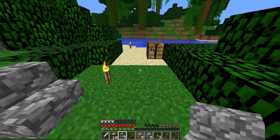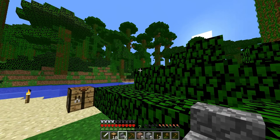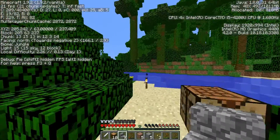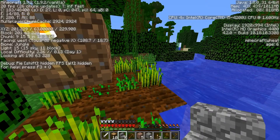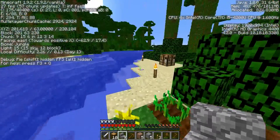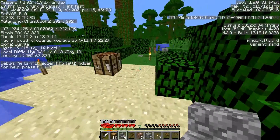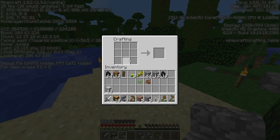Hi guys, welcome back to Cats, Creepers and Cookies. This is Episode 2 of the May MHC. Let's turn on our coordinates so I can keep an eye on the time. When we left off we had one piece of wheat — we need two pieces to make cookies, which is going to be our food source. We're waiting for wheat to grow. I am a little bit discombobulated because I am coming back to this after a few days away.